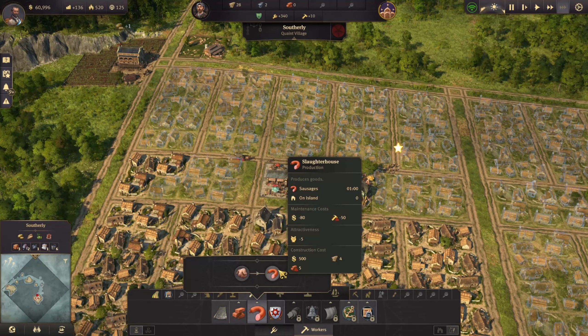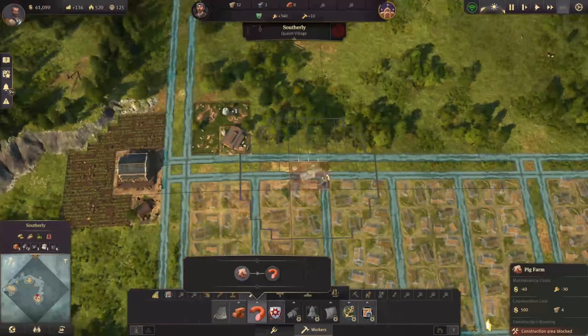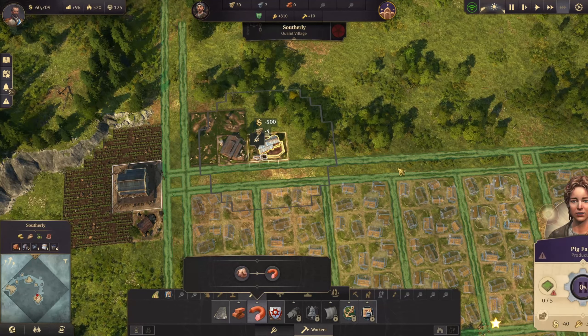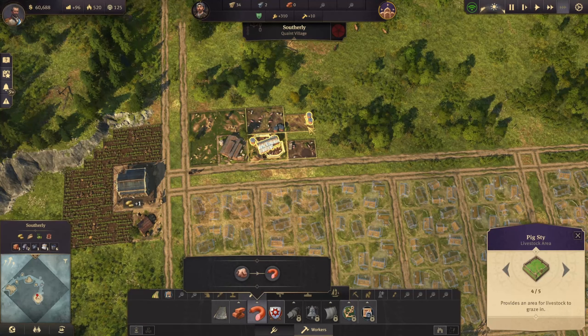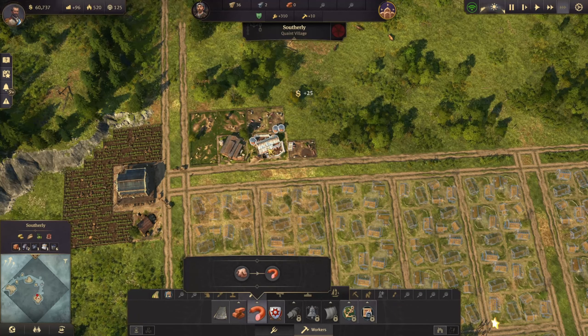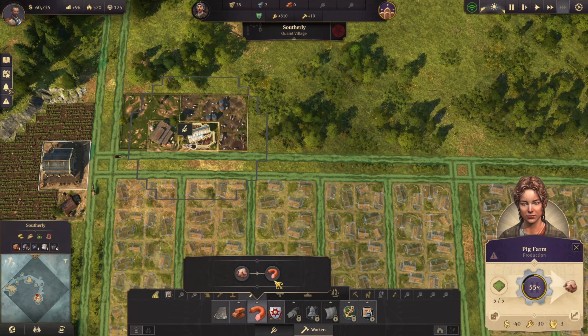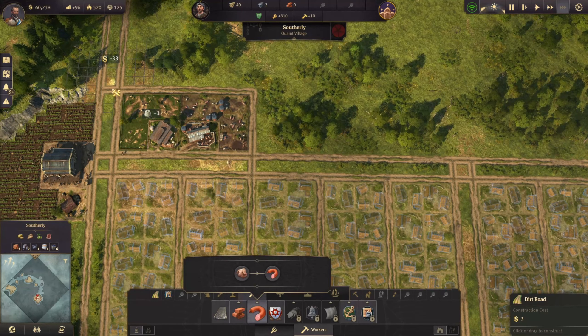We need to start producing some sausage — once again it's one for one. We'll add the pigs over here. This is the pig farm — we'll rotate that and lay out the fields. We'll run a road just to keep it nice and tidy. And now we need the slaughterhouse.